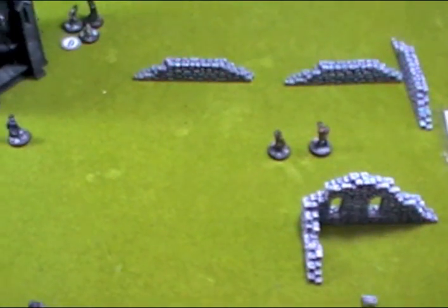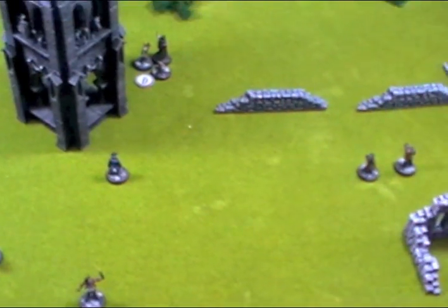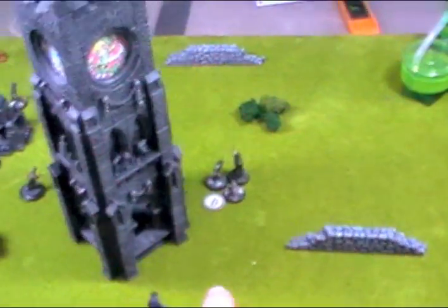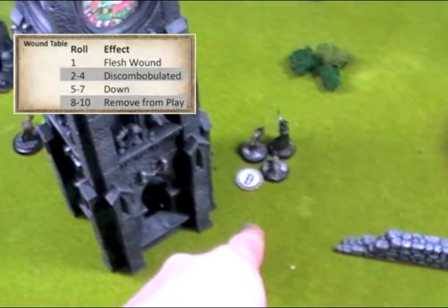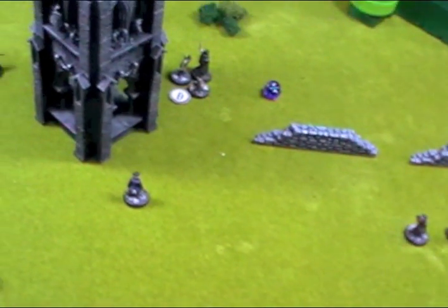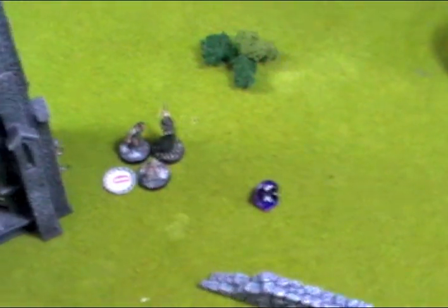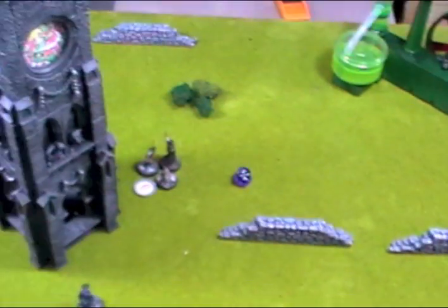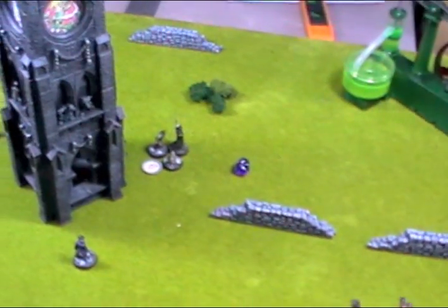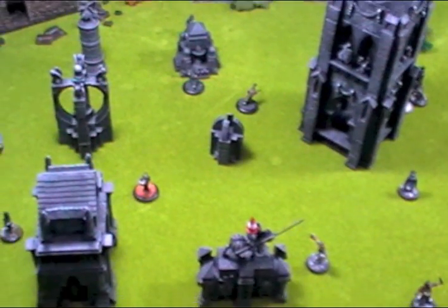Start of turn 2. We need to check for victory — the Ripper hasn't harvested 4 organs, and it's not turn 10, so neither side has won. We roll recovery for the downed civilian and roll a 3, meaning he's no longer down but discombobulated. Discombobulated means he gets a minus 2 to his defence roll, making it harder for the Ripper to kill him than if he were still down, where the Ripper could just walk up and stick a knife in him.